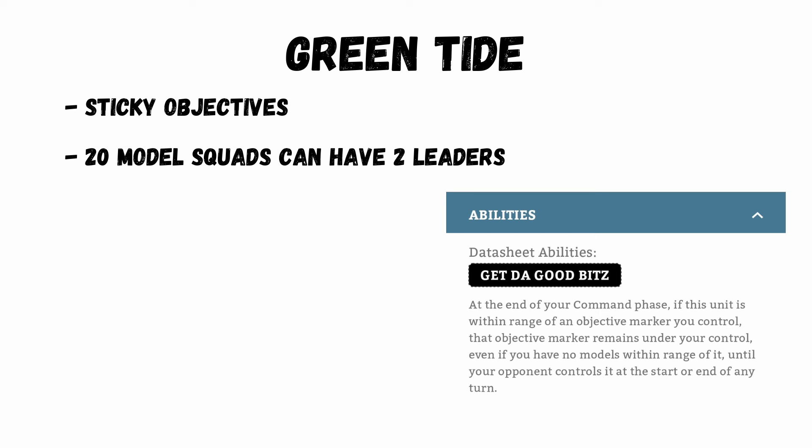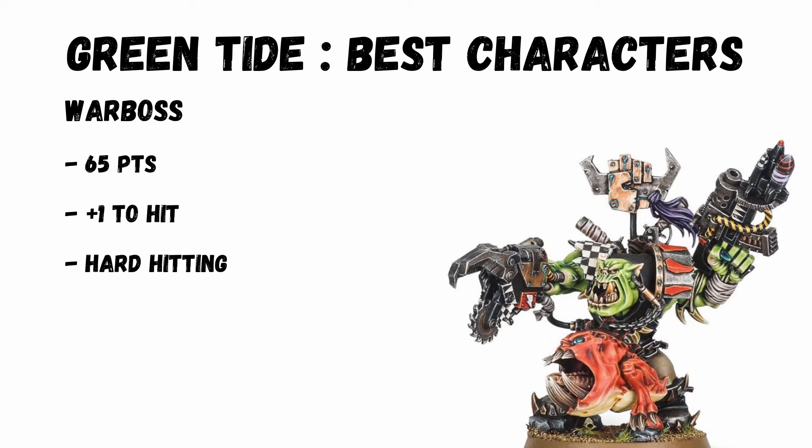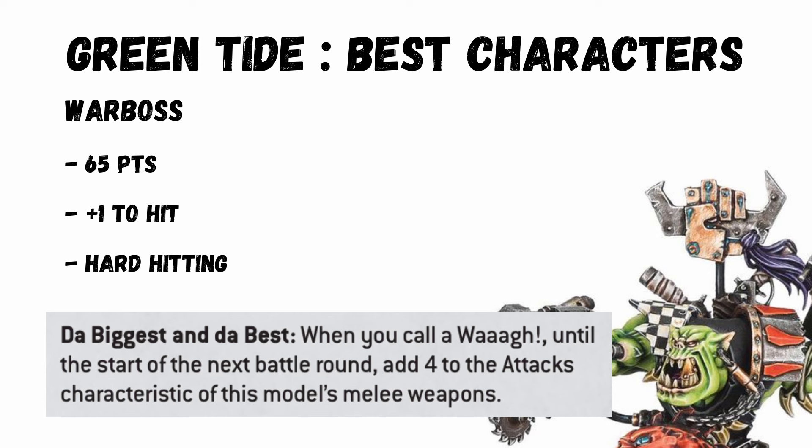The boys' abilities themselves really matter. They have sticky objectives — devastating for an army when you're taking board control. Also, if they're a squad of 20, they can take two leaders if one is a war boss, which will be great as we'll see later. It's pretty well known that the best leader for the boys is a war boss. He gives plus one to hit in melee, taking them to hitting on twos, and he himself hits really hard. The boys aren't that punchy, especially into vehicles, but weight of dice gets them through — this guy really helps. Going to 9 attacks in the Waaagh, hitting on 2, strength 11, AP 2 and 2 damage is pretty handy.